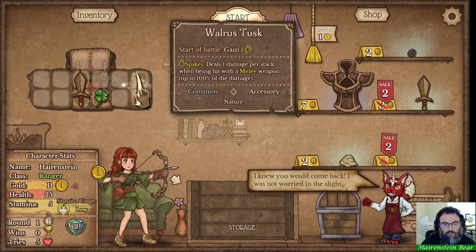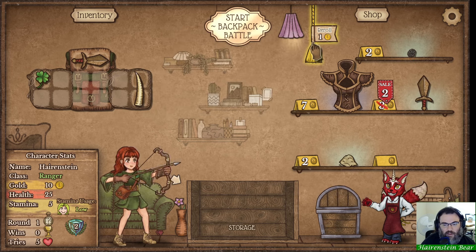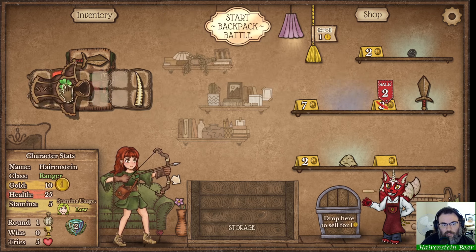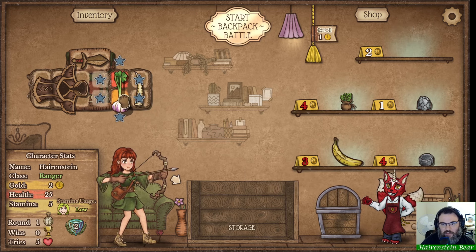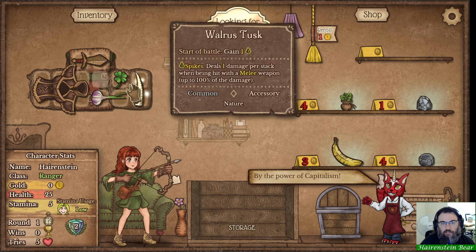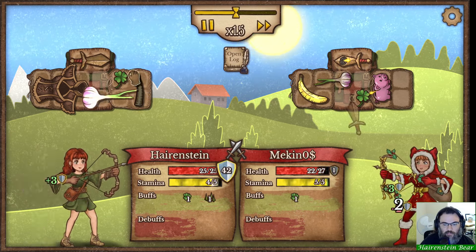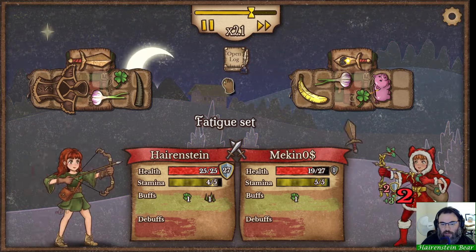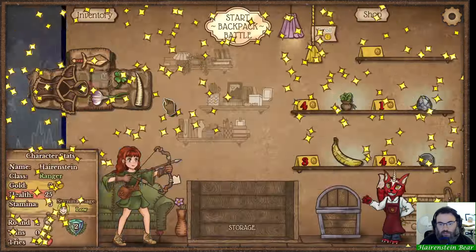First of all we'll take a cheap spike - walrus tusk I should say. I almost want to go leather armor early, probably isn't the best call, but I'm okay with it. We'll go garlic as well. We'll go pretty block-heavy if we can get an early moon shield somehow - if we can get shield of valor and a mana orb to make the moon shield, we're going to want as many other block items as we can get.